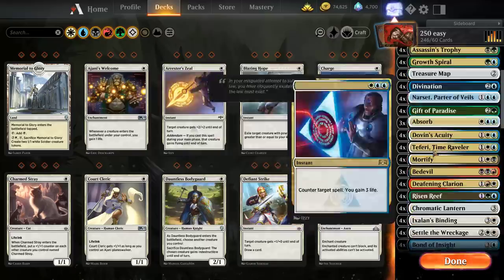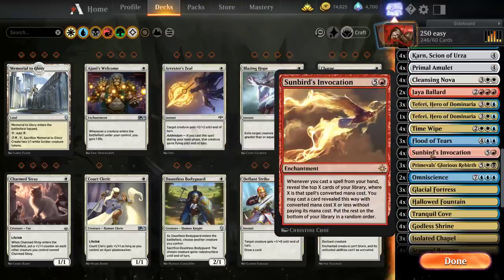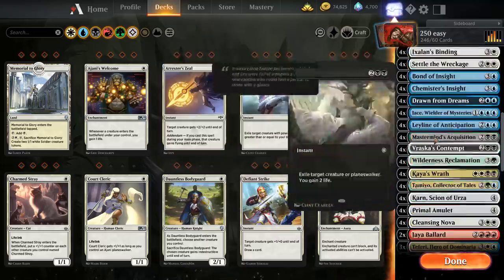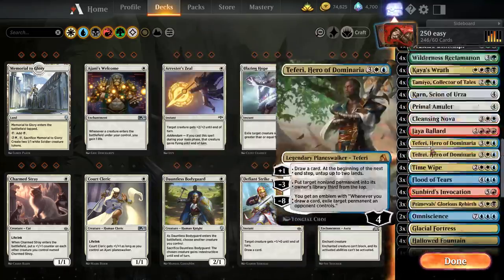The last game could have gone so well, but no — he just randomly has Agents of goddamn Treachery and randomly drew the only card that probably kills enchantments. Sunbird's Invocation — such an amazingly powerful card, especially in decks like this. That's pretty much it.